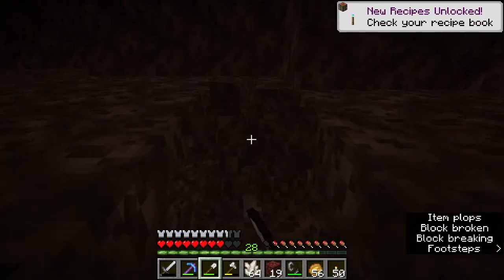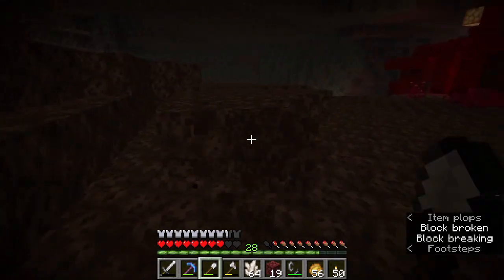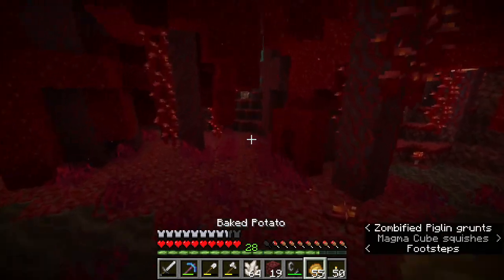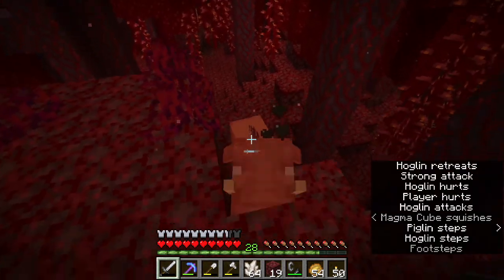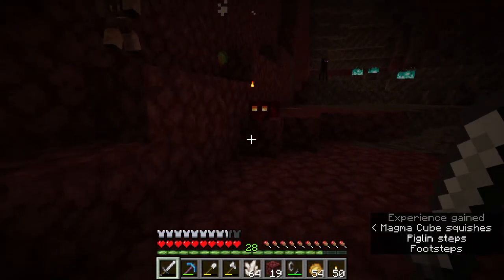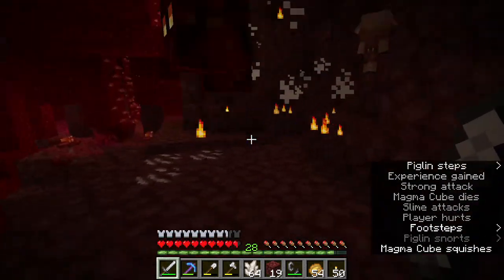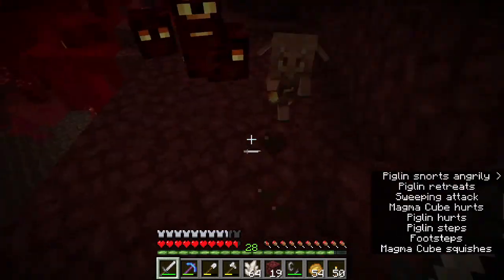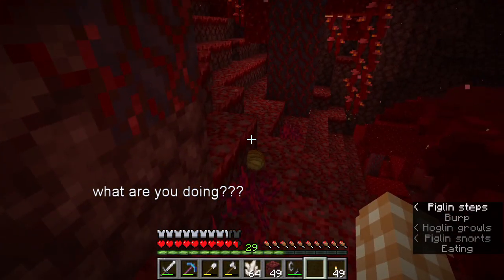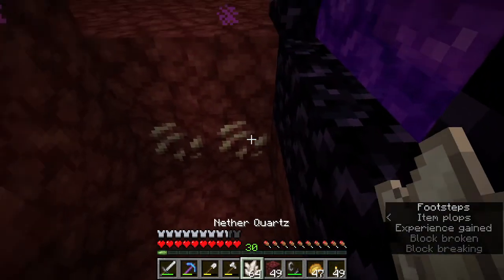Let's quickly get some soul sand and get out of here. I do kind of want to get a lot of soul sand so I can make soul sand lanterns, because I think that would look really cool in the enchanting little setup. That little baby stole my magma cream! Here it is - perfect. And just like that, we can enchant.